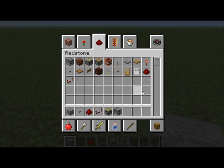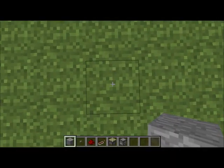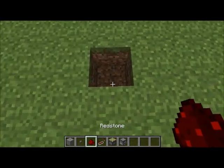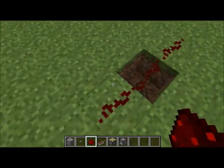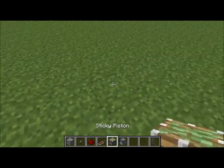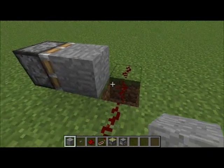Now you just dig a hole in the ground randomly — yes, that is the very first thing you do. Then you place redstone in the hole like that, and then you put the sticky piston here and put a block in front of it like this.